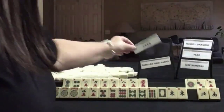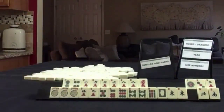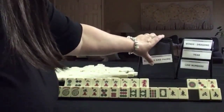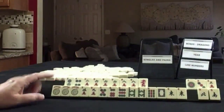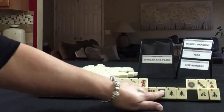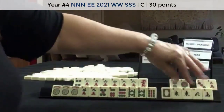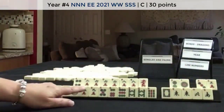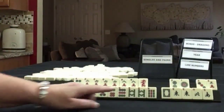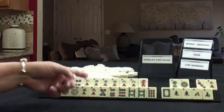So we have two, four, six, eight and consecutive run. I was thinking there could be some potential for a year hand concealed right here, but I think two, four, six, eight is stronger and there are way more tiles to work with for consecutive run than one specific year hand. And I think this is what I would do.